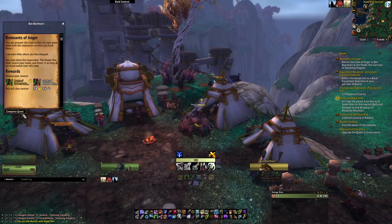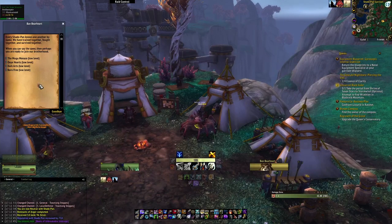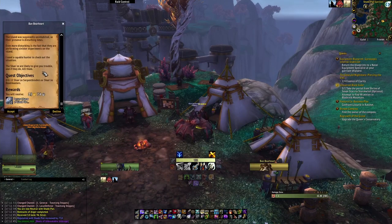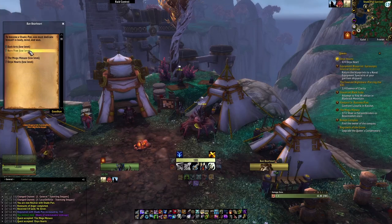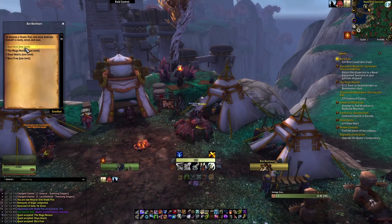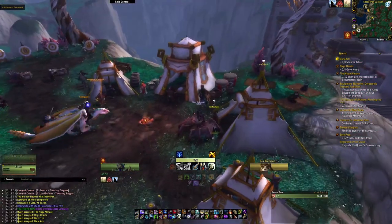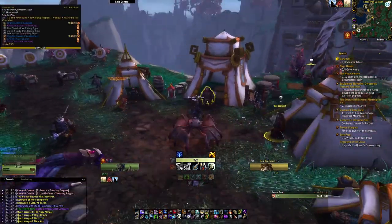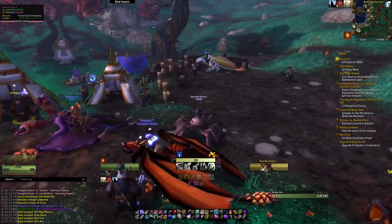Ban Bearheart will give you a series of four to five quests a day starting with the Mogu Menace, Spiteful Sprites, Egg Rescue, Little Hatchins, and In Spite of Everything. There are three different series that there is a potential to get each day, and as you go on, additional NPCs around the Shadowpan will start to provide daily quests as well.